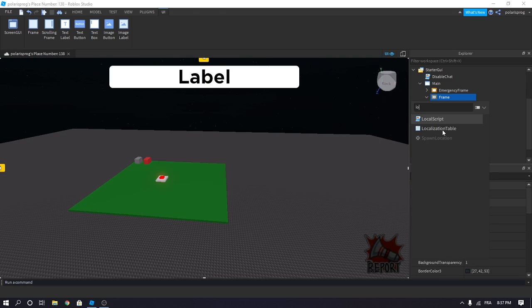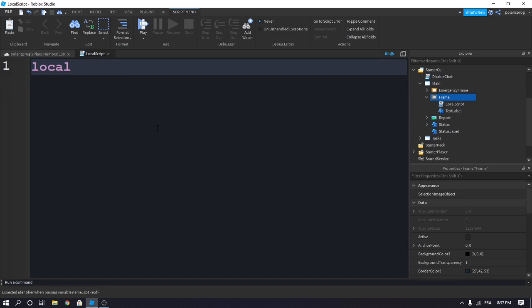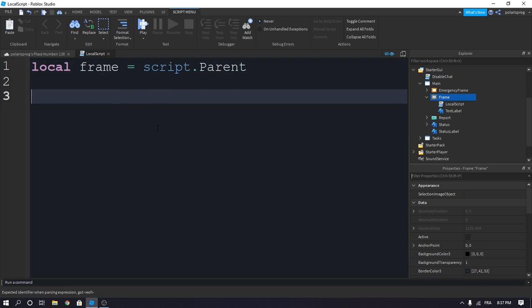Add a local script to your frame, and we'll create three — or five — variables. Local 'frame' — we'll create one for the frame — is equal to script.Parent. And now we'll create a variable for the text label, so local 'title' is equal to frame.Title — the text label.